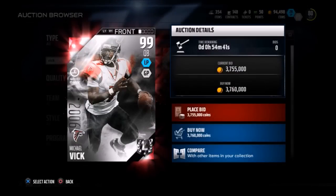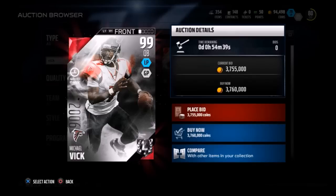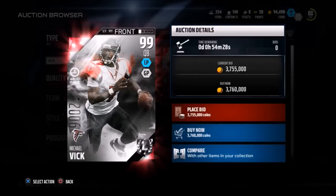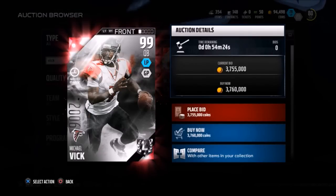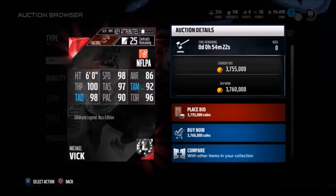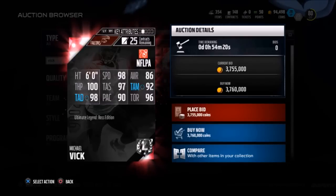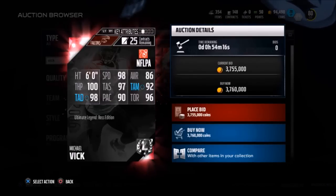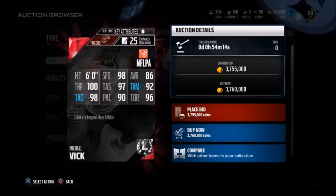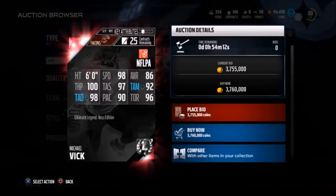Welcome back, it's boy CK. Every single year around this time they seem to drop this 99 overall Michael Vick — he's going to be one of the most coveted items in all of Madden Ultimate Team for the foreseeable future. Look at this: 98 speed, 100 throw power, 98 throw deep — that's all you need. He still has amazing stats all across the board, with 97 throw short.